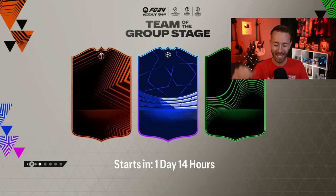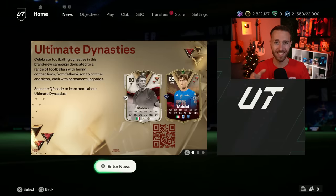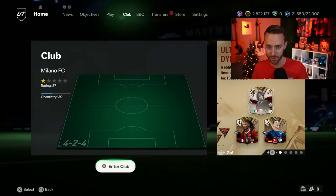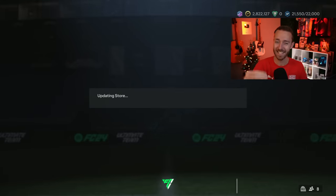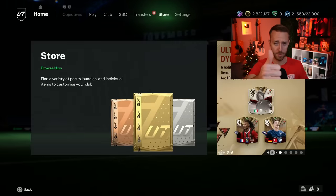Hey guys, it's Nate aka the Foot Accountant, welcome back to the channel. Most of us have long forgotten one of the earliest evolutions to drop in EAFC24, but it sounds like we're going to have another opportunity to upgrade that evolution. We're talking about the Founders Evolution we got at the very start of this game. There's a leak about a new Founders Evo upcoming, and also some very interesting pack code that at first seems like EA is giving us free packs but actually means EA is completely changing how the store looks.